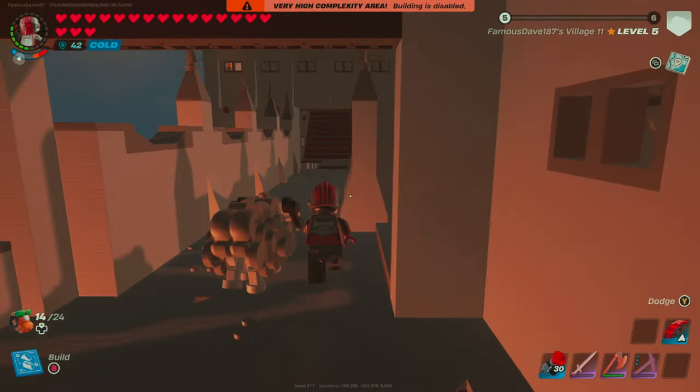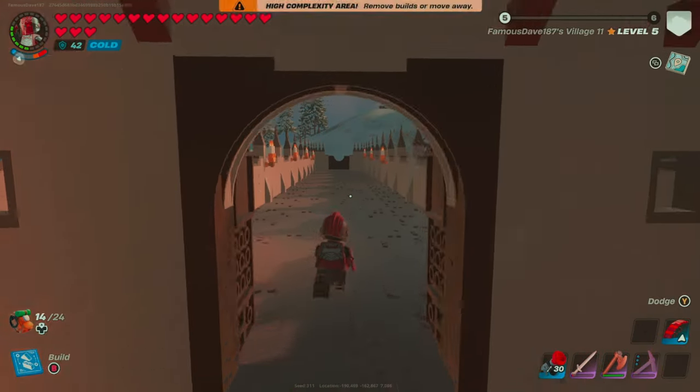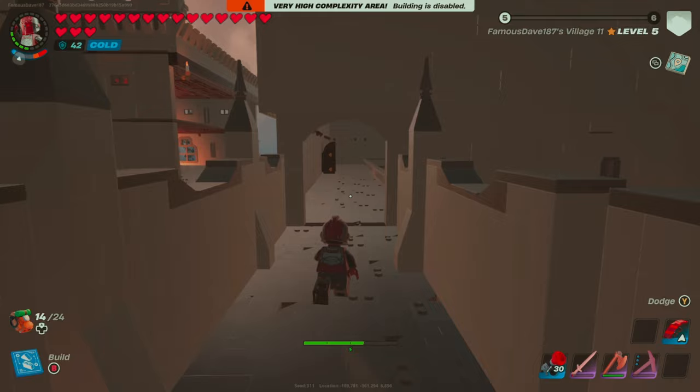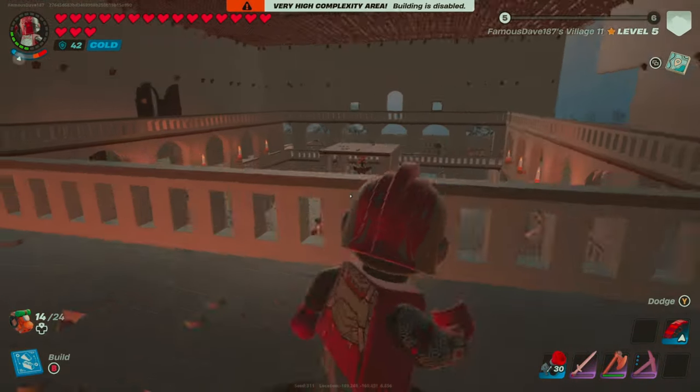Heading to the right side will lead you to a staircase, which connects to our main bridge that will take you up to a mountaintop with an ice cavern. If you make your way back towards our center tower, there is another bridge that leads to the third story balcony that overlooks our Grand Hall area.